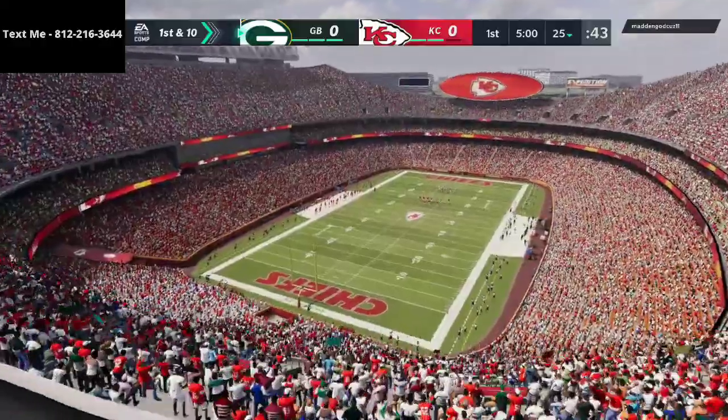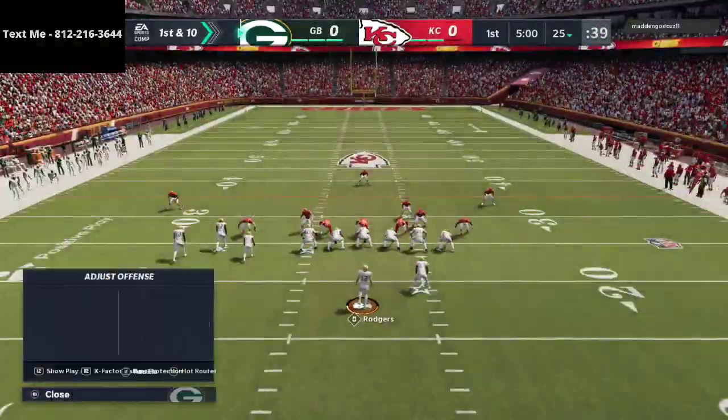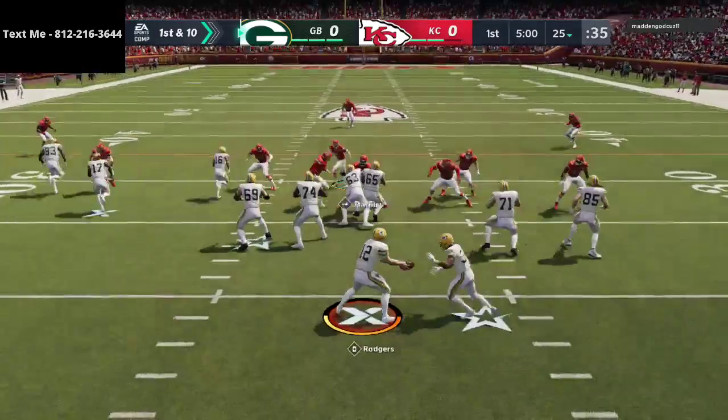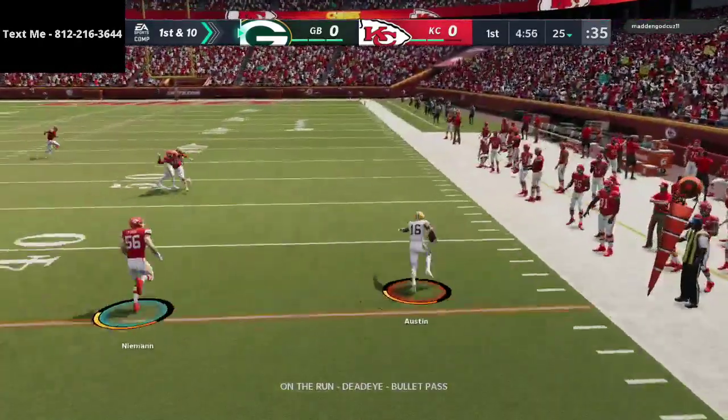We're playing the Chiefs. Tyreek Hill is obviously a very very good player so we have to be aware of that, but really the Chiefs' defense is not the greatest. We're coming out in our bunch tight end here and just keeping it simple.